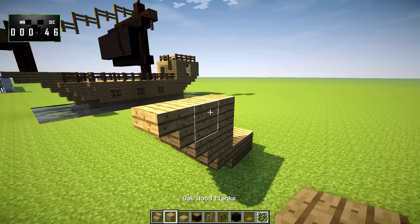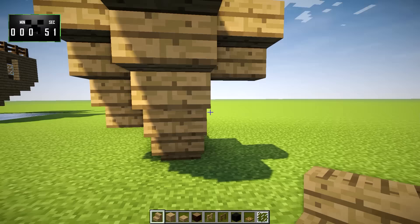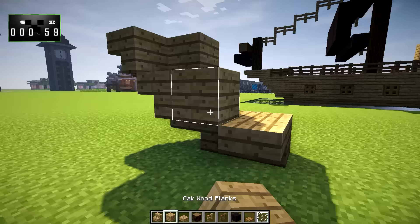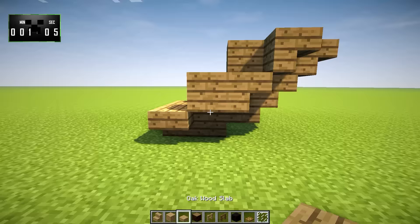Here we're going to put two stairs and just mirror that going back like this. Except right here we'll put a stair like so. This will be a normal block, and that'll be a normal block, and then a slab right there. So we'll have something kind of like this.